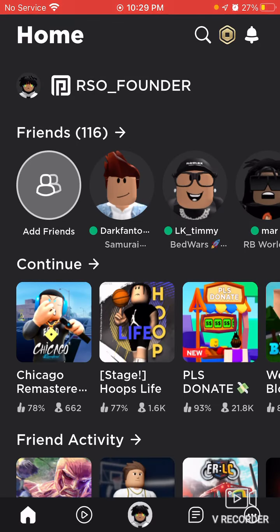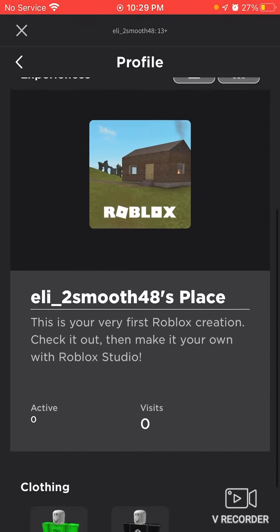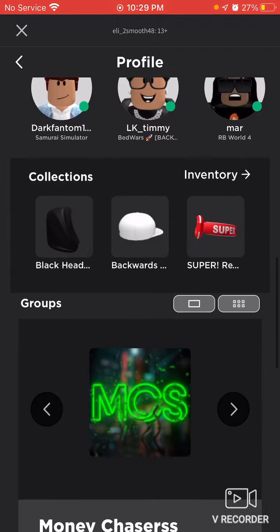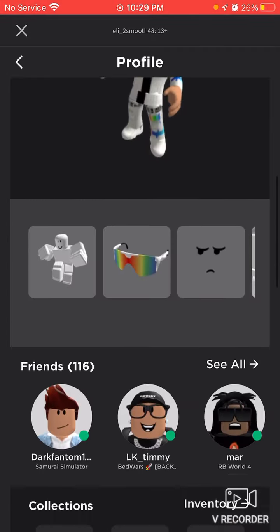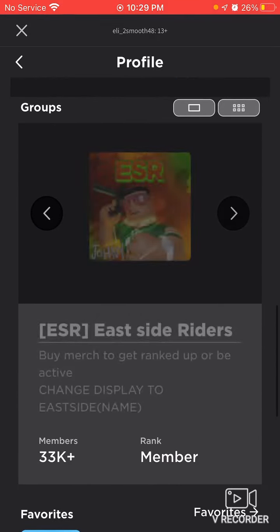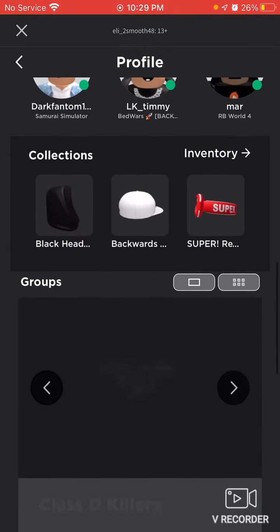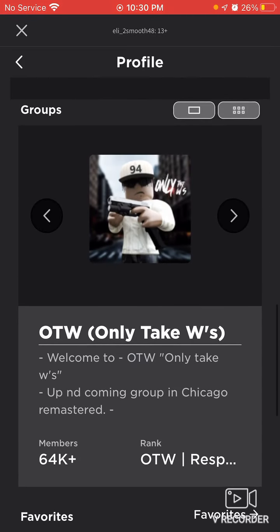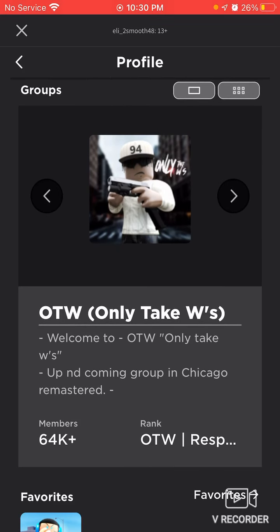Once you look up my profile, you want to click on it. Scroll down. Then this is my group MCS. Keep going until you see OTW — Only Take W's. This is the Roblox group. It's going to be posted in the description along with their Discord.